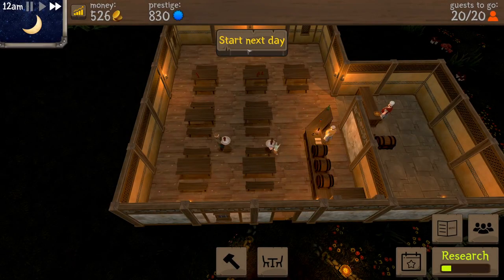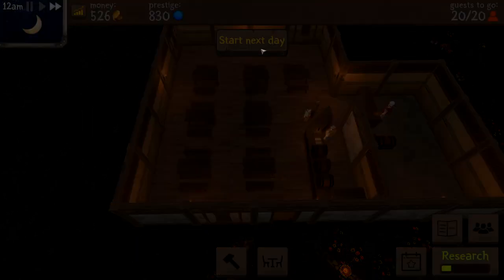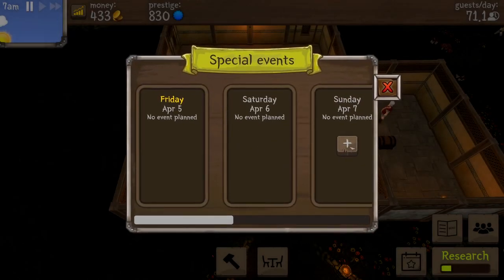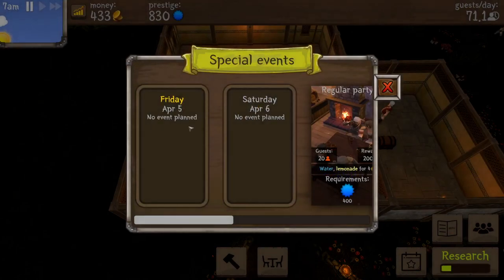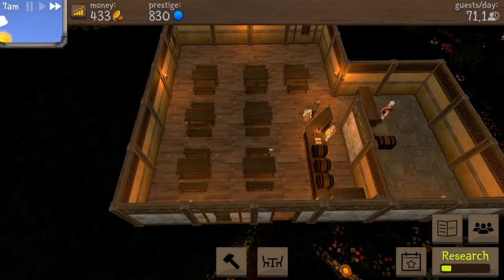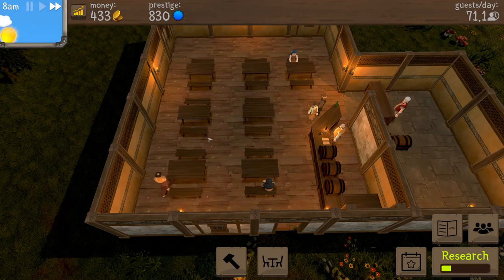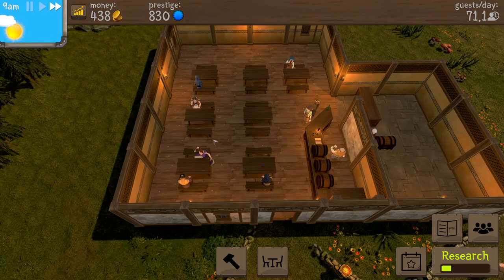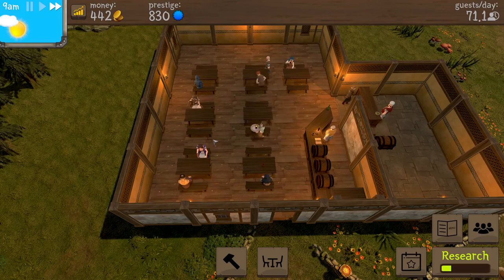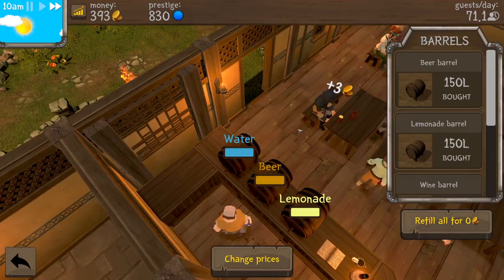I lost some money on that expansion but that's all right. Let's get cleaned up first. Check our employees — they're doing all right. Let's plan an event for Sunday — let's go with another regular party on Saturday. I'm still not sure entirely what day it is anymore but that's okay. We're working on it. Just pouring in like wine.